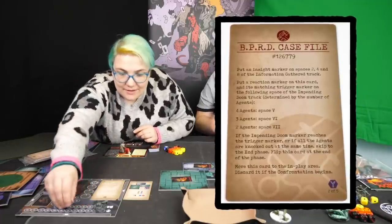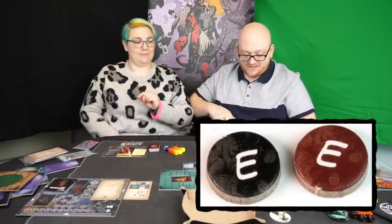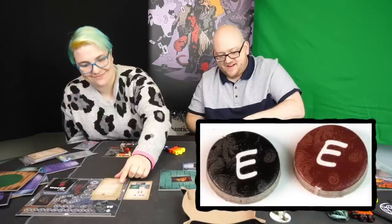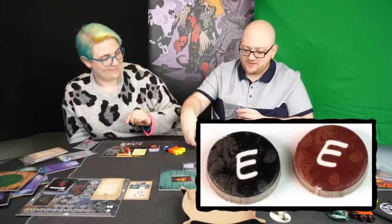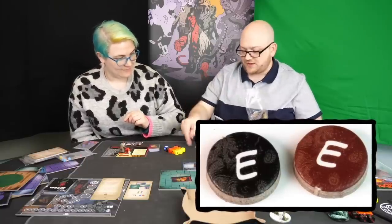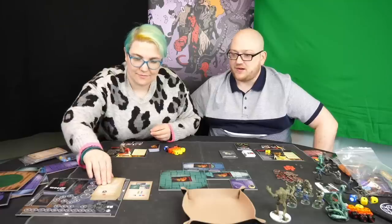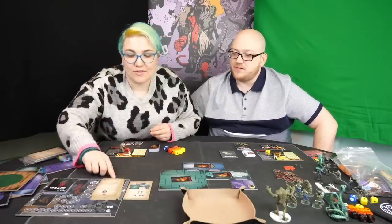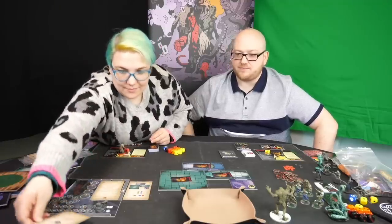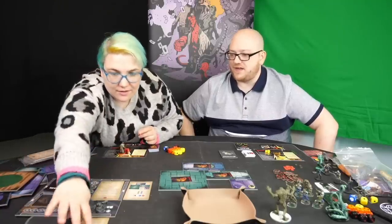Then it says put a reaction marker on this card and the matching trigger marker on the following space of the impending doom tracker. Trigger and reaction markers are small round tokens with letters on them. These tiles connect different game components together — you'll put them, like shown here, one on a card and one on a track. This card says move it to the in-play area and discard it if the confrontation begins. The in-play area is the area above the HQ board. Basically that is our trigger point for the impending doom track.